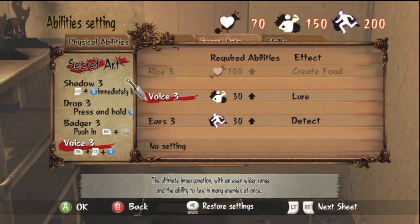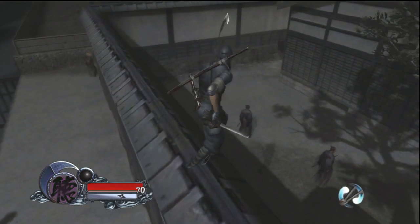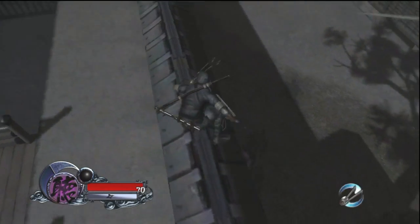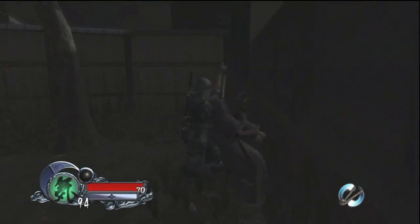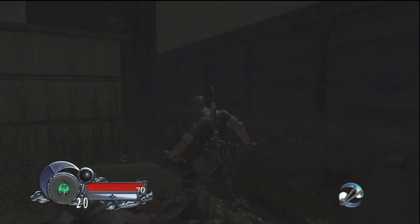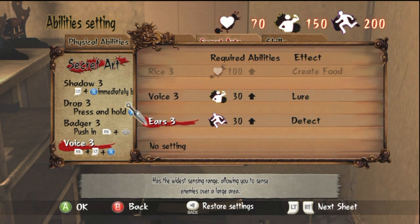This one is Voice — a really good one I've used a couple of times. You can use it to lure an enemy to your location and then run off, so while they're heading to your location you can sneak to where they were. Alternatively, a teammate can go behind them and execute them, or if you're playing solo you can lure enemies to an advantageous position and then jump down and stealth kill multiple enemies at once.